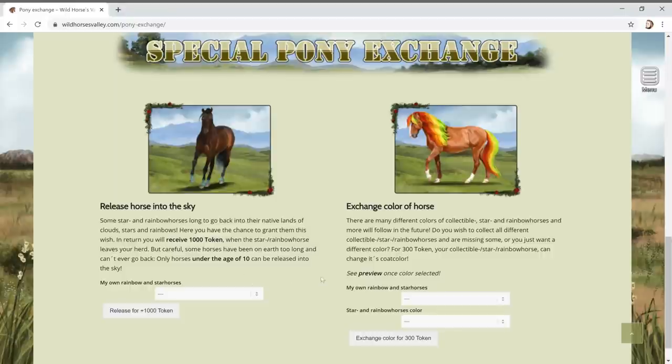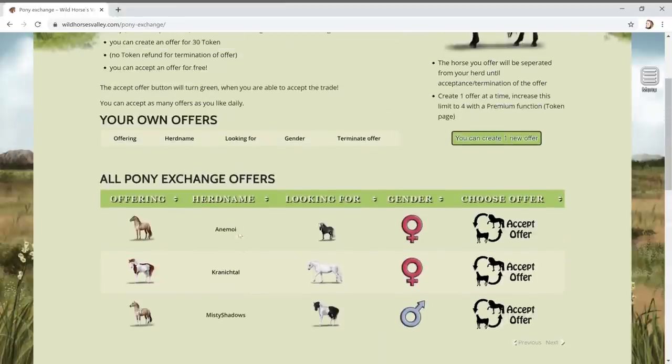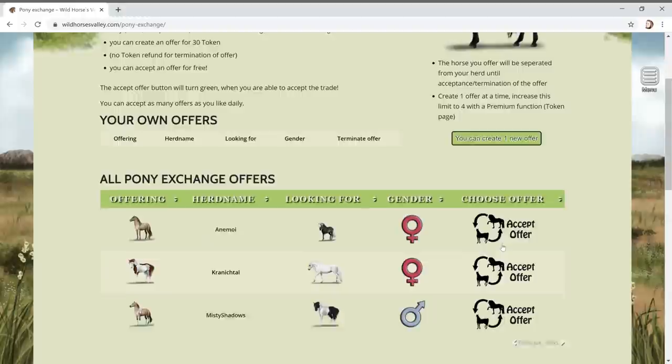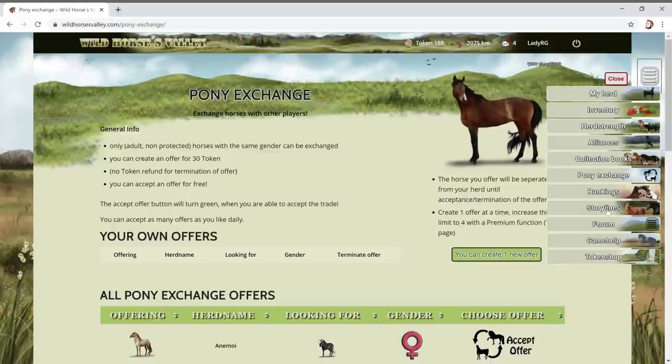You can release a horse into the sky and get a thousand tokens! Or exchange color of horse for 300 tokens - but I've got no time for rainbow horses. I'm a bit scared to accept an offer and lose a really good horse. You can only create one offer at a time. I'm happy with what I've got - I need to get a feel for it first.